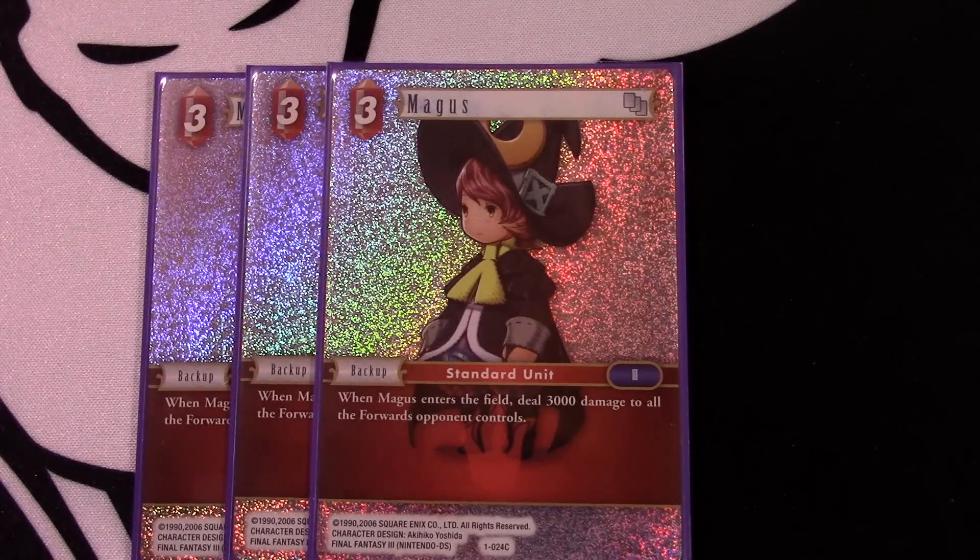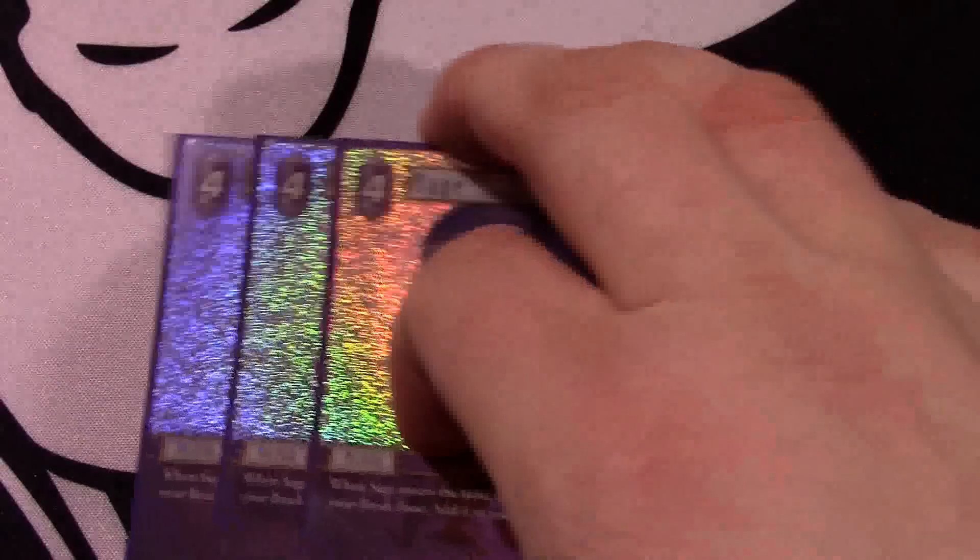Three Magas - this is another part where the deck gets the Crash and Burn name from. When it comes into play, deal 3,000 damage to all of your opponent's forwards. If you play Tifa or Lightning, suddenly they're trading up to a 7k. If you're worried about a Zidane or a one-cost Yuffie, it can kill those. There are a lot of intricate things this deck can do to get value out of these cards. I wanted a three-drop fire backup, and while fire backups are a little lacking right now, they have strong ones like the fire Red Mage which is just absolutely insane and probably the best fire backup.